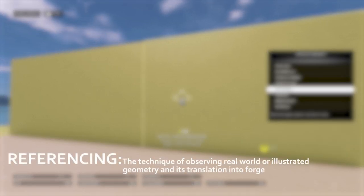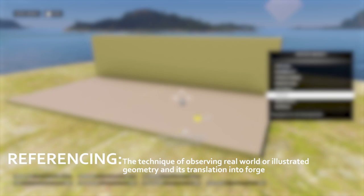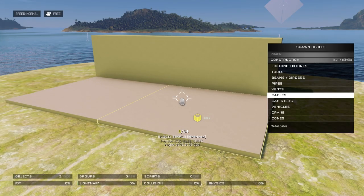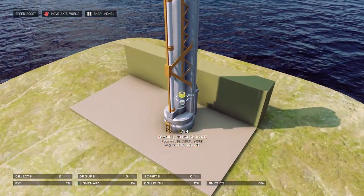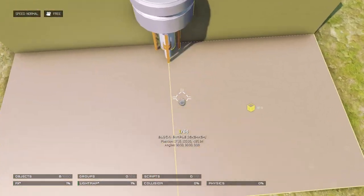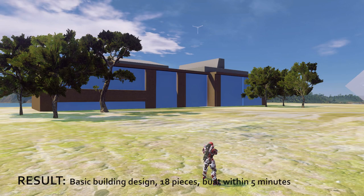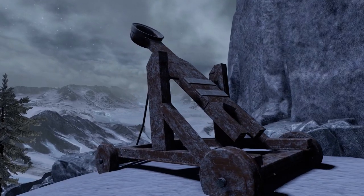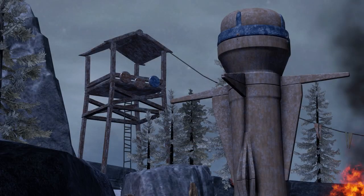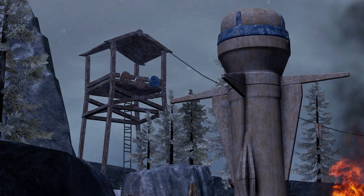The first technique we'll discuss is called referencing. This is the process of translating either real-world or conceptual designs into our Forge maps, rather than attempting to create these designs on the fly. When we're aiming for realism or overall accuracy, referencing can be a critical tool in creating the geometry needed, since we're producing things that literally imitate real life. Referencing can be used on a variety of things — making note of the shapes and styles of real-life buildings and locations can help you create realistic ones in Forge. Using referencing, I was able to create a believable catapult on this map quickly and effectively. While this technique is very useful, be careful not to overuse it, as your map may lack original design. I'd suggest starting with this method as a groundwork and then working your way up from there.